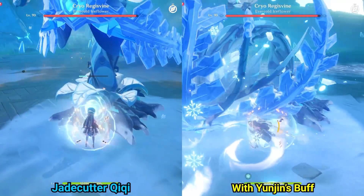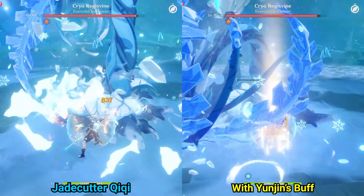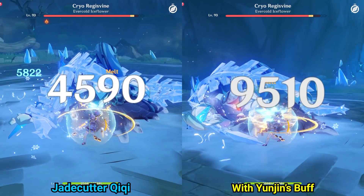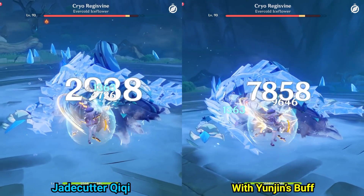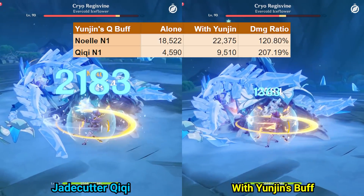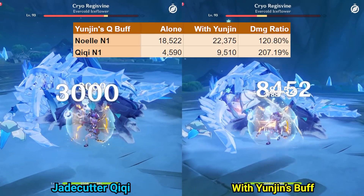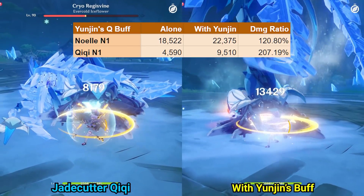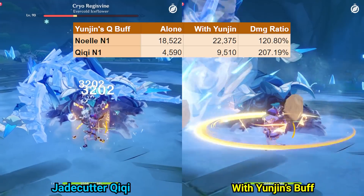Now let's take a look at a character who Yunjin can help a ton. Here I have my main DPS, Jade Cutter Chi-Chi. We can see that without Yunjin, Chi-Chi's N1 did 4,590 damage the first time it hit the Cryo Regisvine. With Yunjin's burst, Chi-Chi is now doing 9,510 damage, which is 207% of her damage without Yunjin. For a fast and weak normal attacking character like Chi-Chi, Yunjin's burst adds a ton of damage.